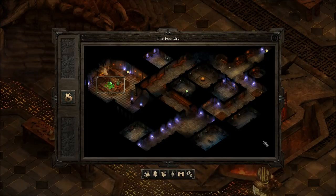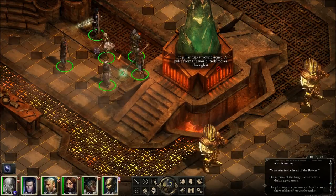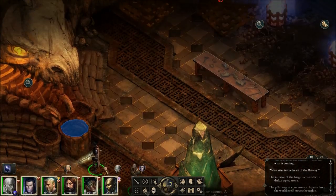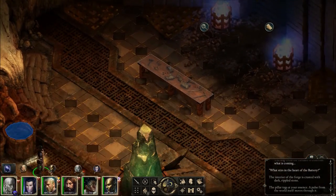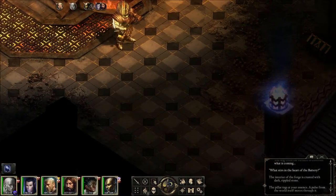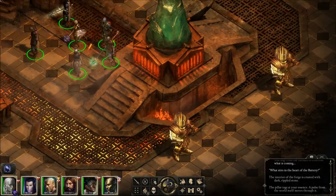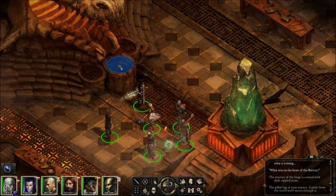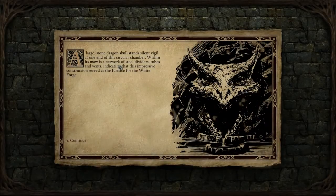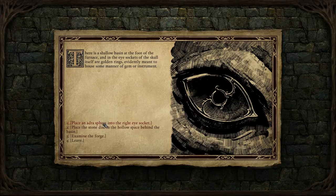What is this? Is that it? There's nothing in here with us? I guess we're putting in the other. Place an Adra Sphere into the right eye socket.